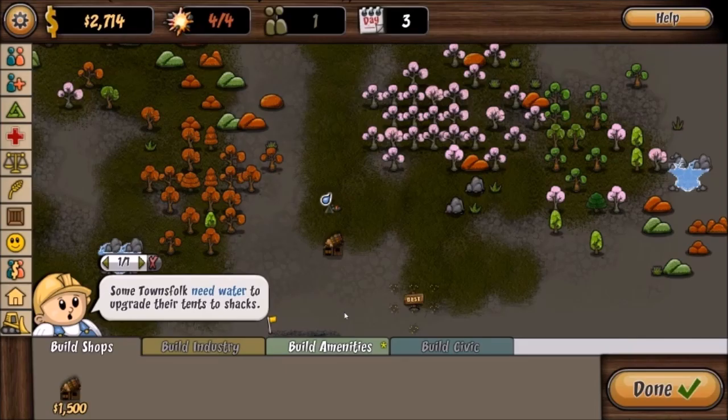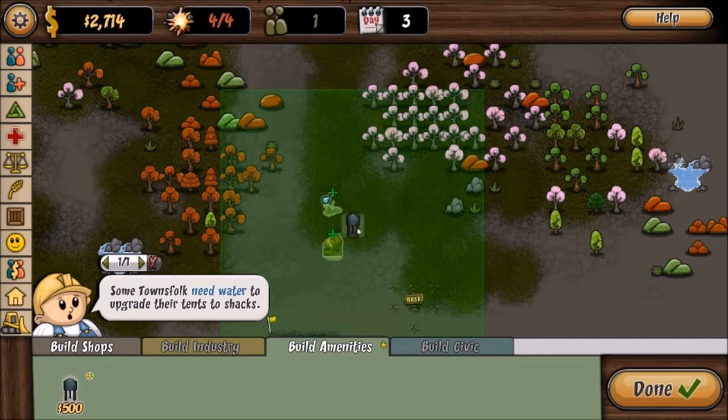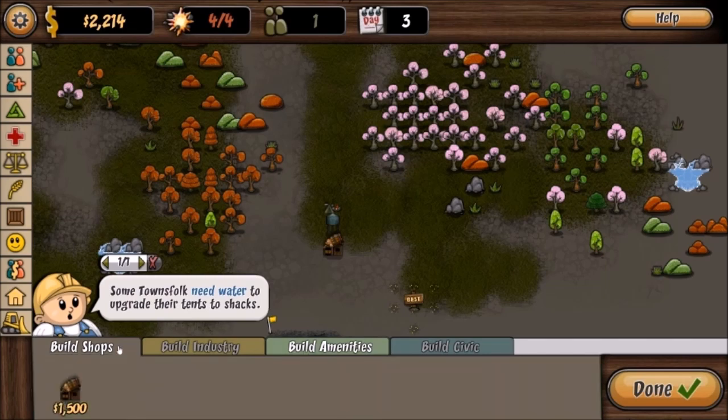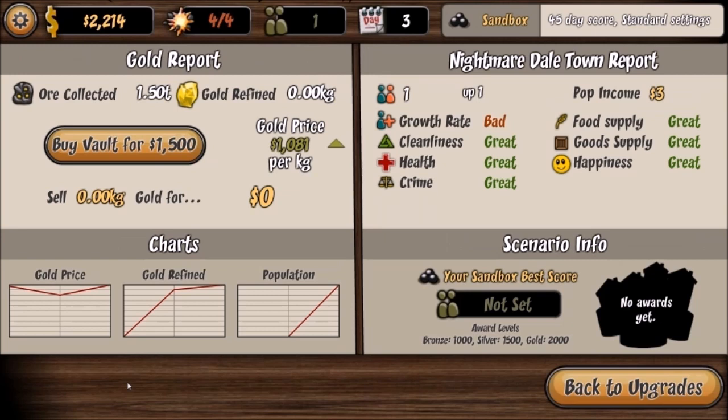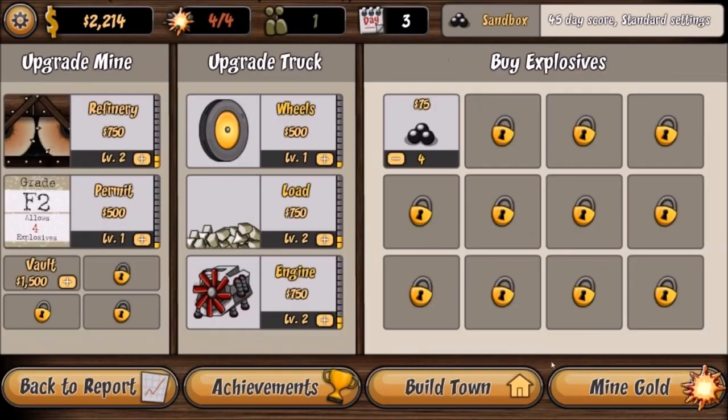Use the handy overlay buttons to the left of the build screen to view a general overview. There's a water symbol — some townsfolk need water to upgrade their tents to shacks. Let's build a water tower and place it right here. I have some money left. Let's also look at a vault — gold price is going up for right now, so I don't think we need to store anything yet. The refinery increases the amount of gold you extract from ore — more gold is better, so let's do that.